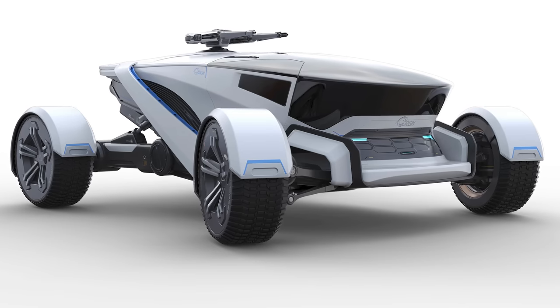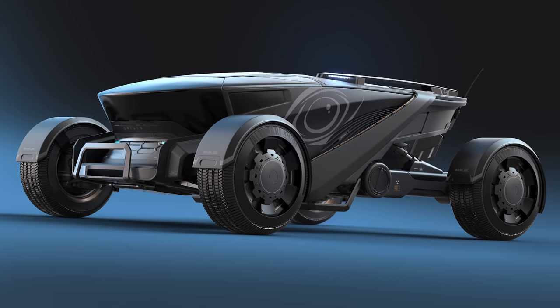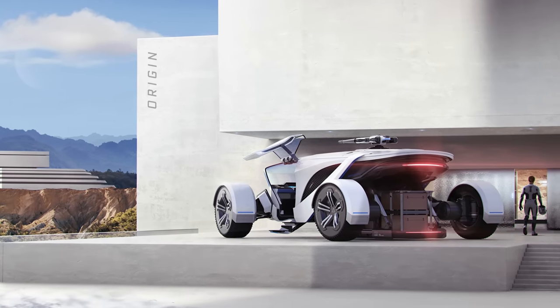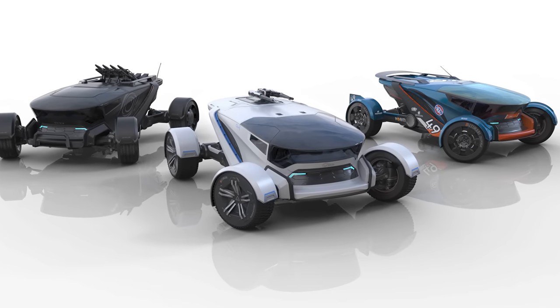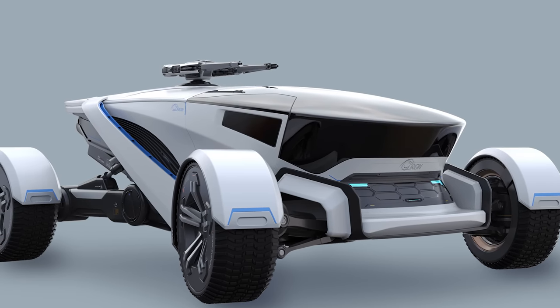The G12 is Origin's answer to the Cyclone, with a little bit of Ursa thrown in. While it maintains the buggy form factor, it houses a closed cockpit for protection against the elements, and comes with two SCU of storage on the standard model. But that closed canopy is the real seller — as life support becomes more valuable, that'll mean a lot compared to the Cyclone. In addition, the base variant has a small turret, mainly meant as a deterrent.